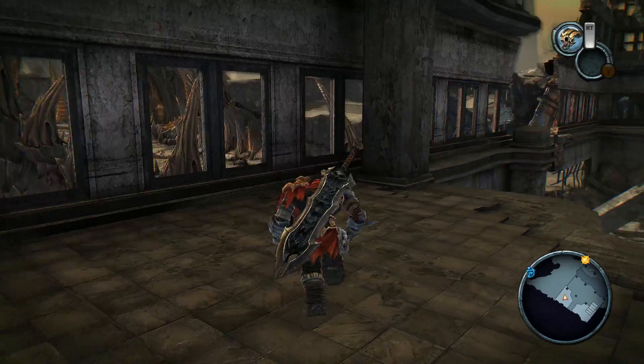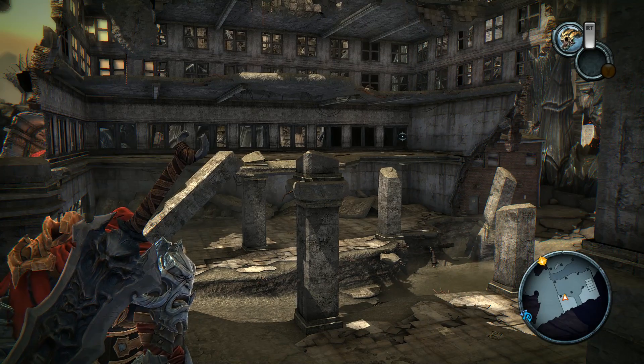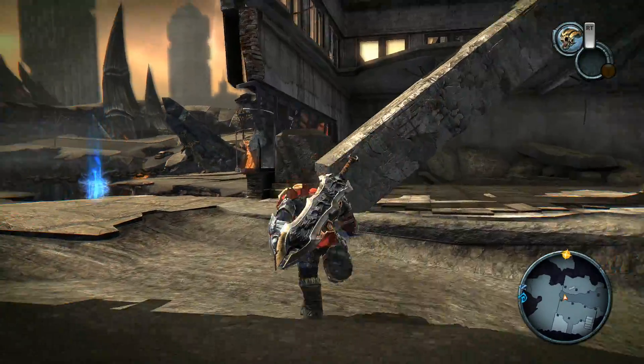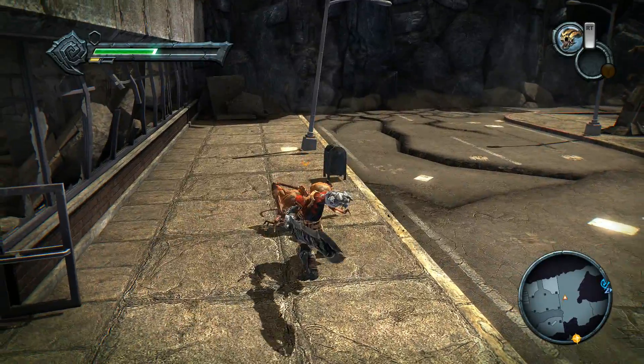So the first treasure — the first piece of the Abyssal Armor — was located right over there. Basically what you had to do is take a car and throw it at the red blob on that tower over there. So I'm just gonna show you exactly what you needed to do.